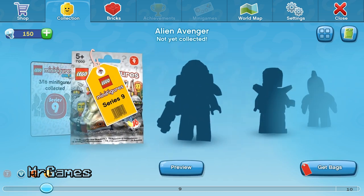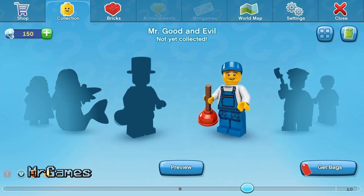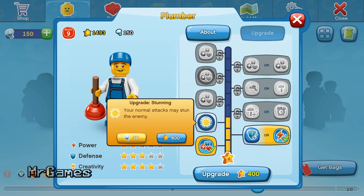You can scroll from left to right to browse the minifigures you have already collected. If you click on a minifigure, it opens up its profile. This is where you can check out the minifigure's stats, equip them, and even upgrade their characteristics, such as making your normal attacks stun the enemy.